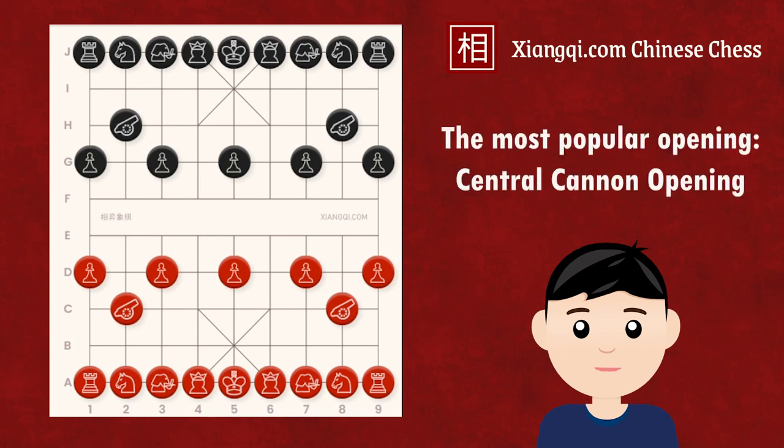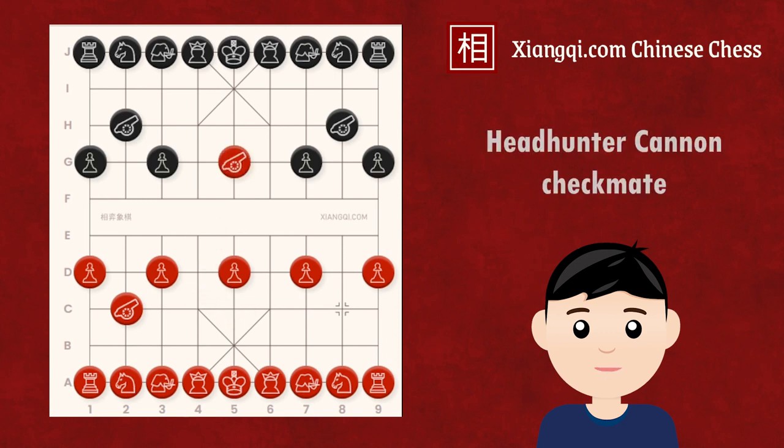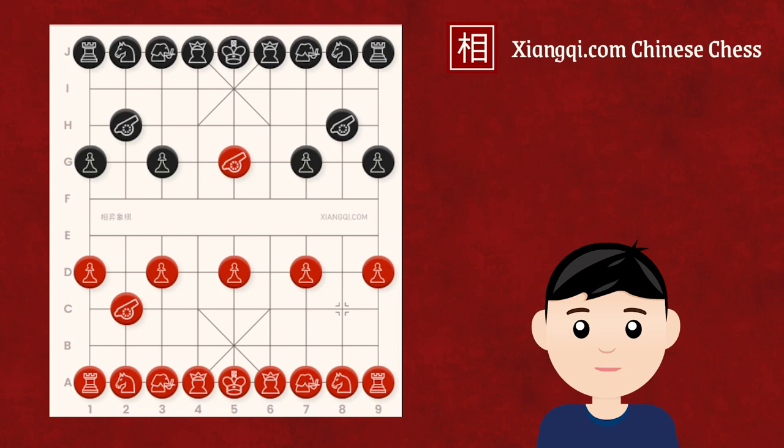The most popular first move in Xiangqi is moving the cannon to the central file. This move is fundamentally different from any chess opening as it is a highly aggressive and forcing move, compelling Black to react, as it threatens to capture the central soldier, potentially leading to a powerful headhunter cannon and various checkmate formations. To learn more about the headhunter cannon, click the info card in the top right corner to watch a related video.